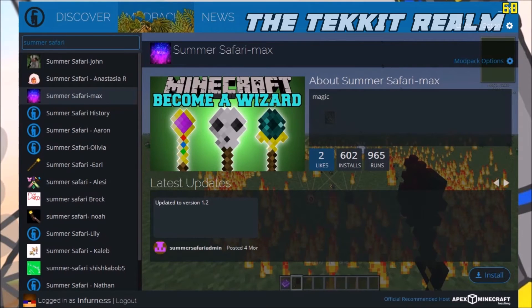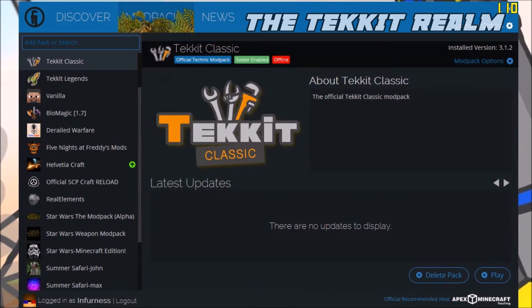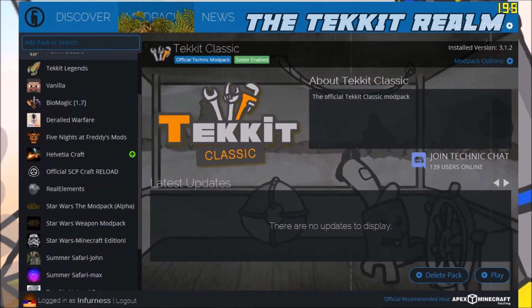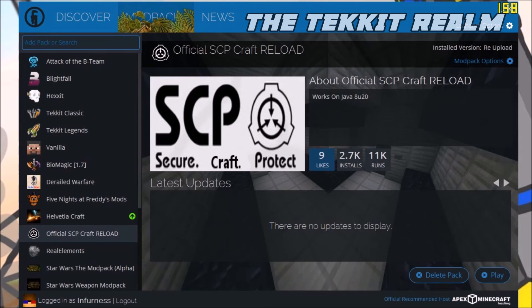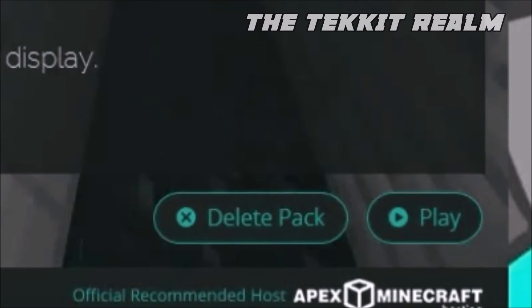If you want to install it, all you simply have to do is go to the bottom left-hand corner, to this tiny little button that's really hard to see, and you click the button. Then it installs it for you, and it shows up right here. Once you have installed any mod pack you want, you just go ahead and click the play button, because if you don't click the play button, you can't play the mod pack.